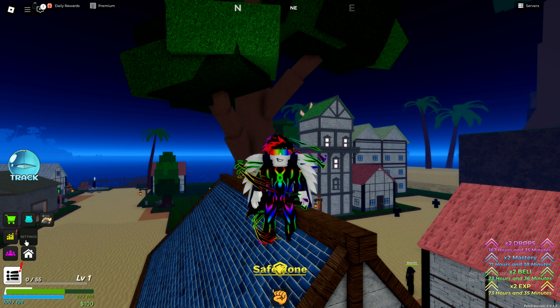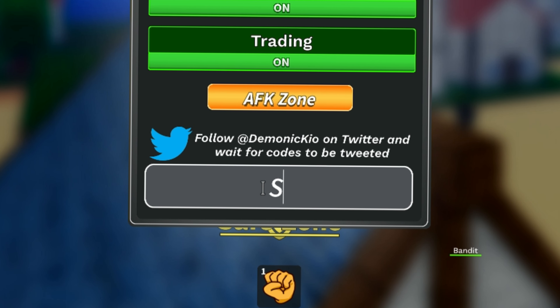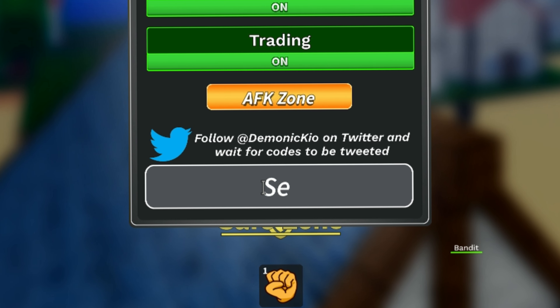Here is the settings option — click on settings and here is the code bar. Type all the codes in this bar. Let's enter the first code of this video.